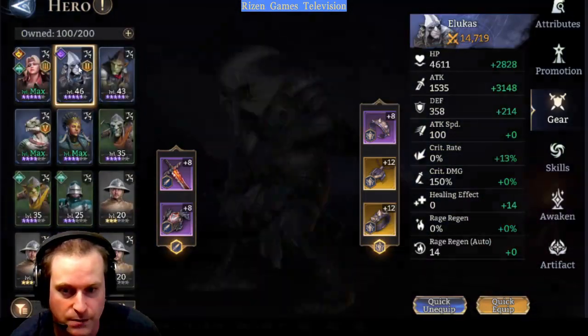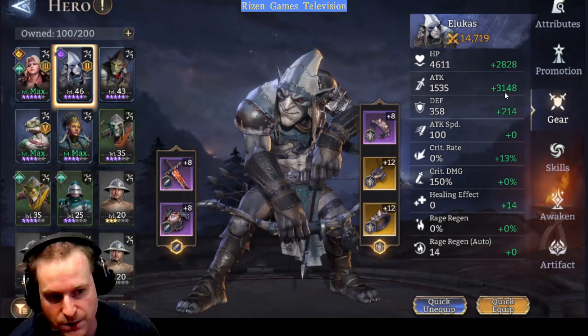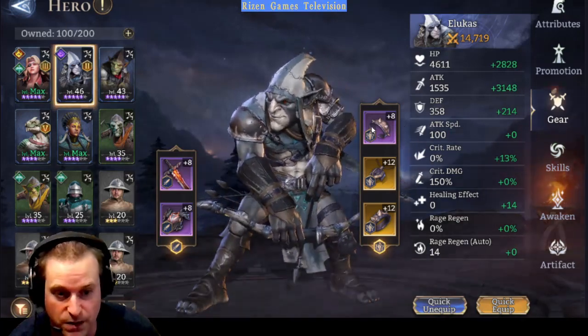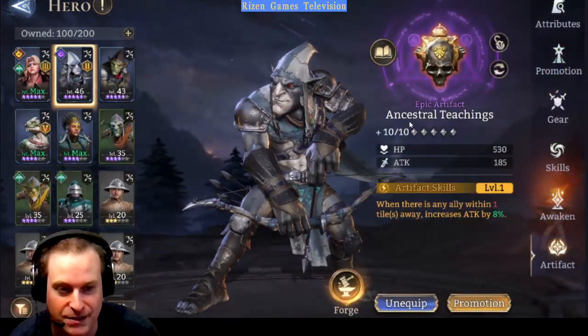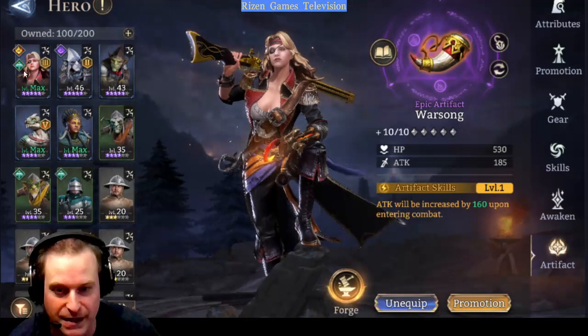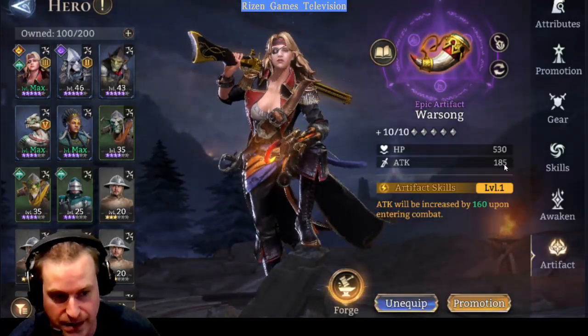Let's go back to the ones. A Lucas is fantastic - plus 3-1-4-8. All you've got to do is beat the numbers or get around to these numbers. I've also got to mention about artifacts as well, because I have actually got to the artifact stage and put some artifacts into plus 10 on there. It does help - just to 10, it does help, because you add this attack as well.